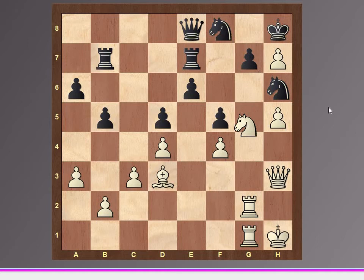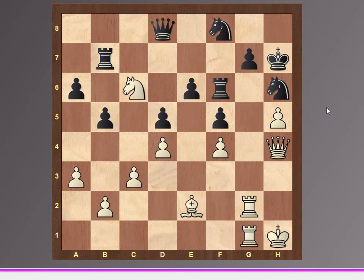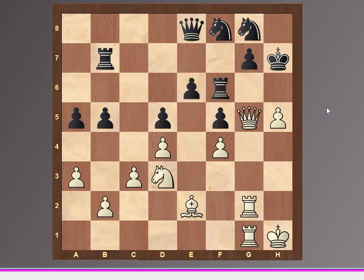Rook b7, knight f3, rook f7, knight e5, rook f6, queen h4, king h7, bishop e2, queen d8, knight c6, queen e8, knight b4, a5, knight d3, knight g8, queen g5.